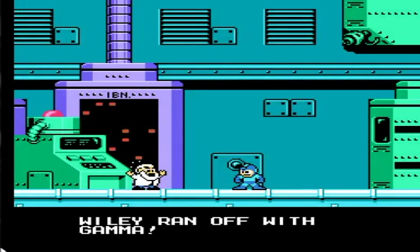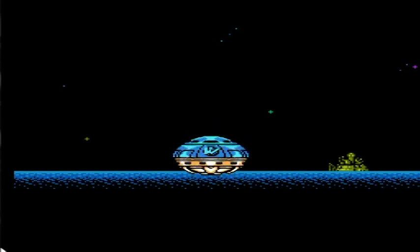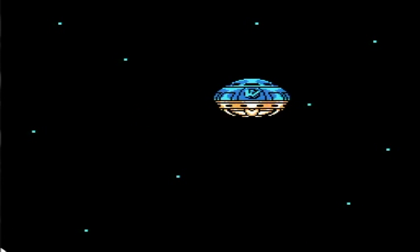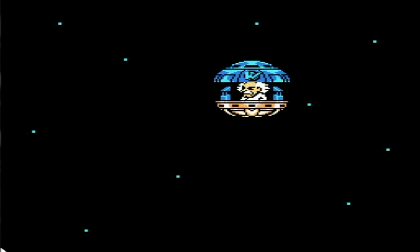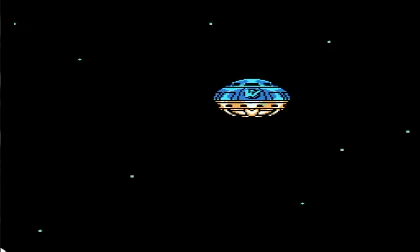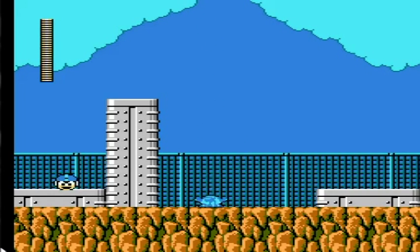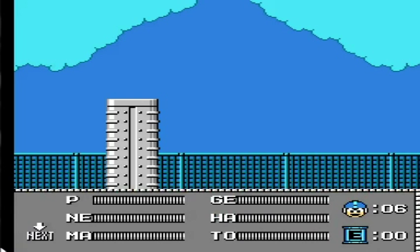He goes down right after we received the last element. Wily ran off with Gamma — who's Gamma? And of course we got Dr. Wily, and who knew he would come back for another game. Anyway, we're at Dr. Wily's Castle now, and when we come back we're going to start taking on the first level of Dr. Wily's stage. Have a good day — I'll see y'all next time with Let's Play Mega Man 3. This is DKF3 of the Crazy Gamer signing out.